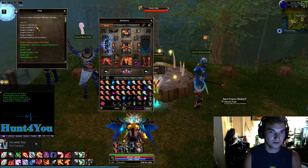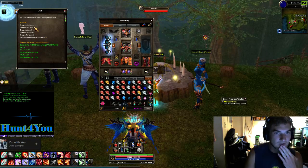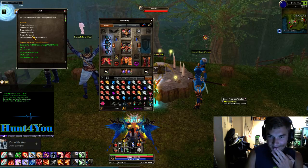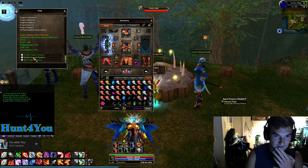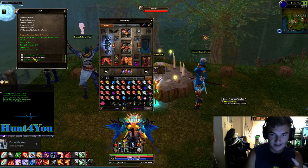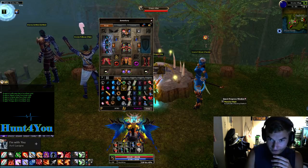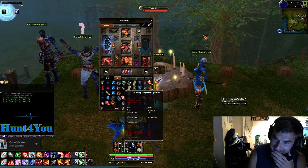We need one lacrimah, one squama, one angula, one cornu, and one dragon tongue. I'm going to click dexterity because I'm a hunter and I use dex as my stat. Here we go — we got the dragonic perpettis, let's go boys!